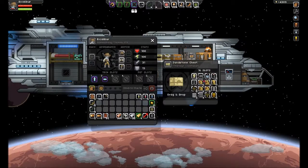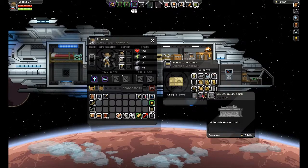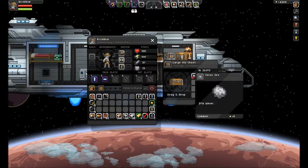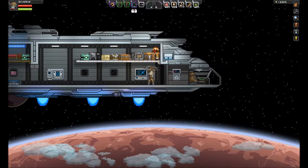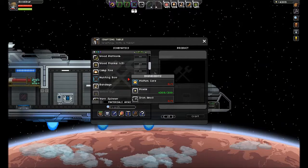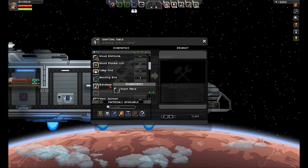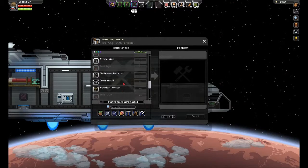We got a bunch of relics. I'm thinking it would be fun to set up a museum. These are actually tombs that can hold stuff, and we got some more tombs and masks. We have 112 bones just from that. Nothing is smelting, nothing is cooking. We're running low on bandages — we're probably going to have to go to a forest world, maybe back to home, to get plant fibers to make more bandages.